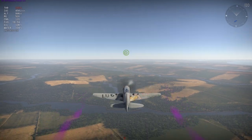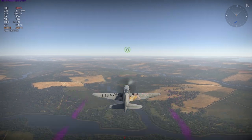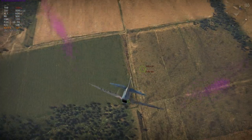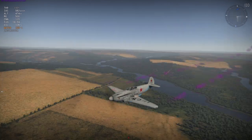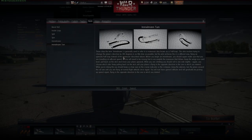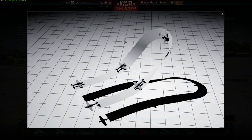Let's say we spotted an enemy beneath us and need to get on his tail quickly — maybe he's shooting a friendly. Split-S maneuver: roll over, press S while inverted and hold it as you're diving down and shoot, then pull out of the dive. Look at all that speed we just gained too.